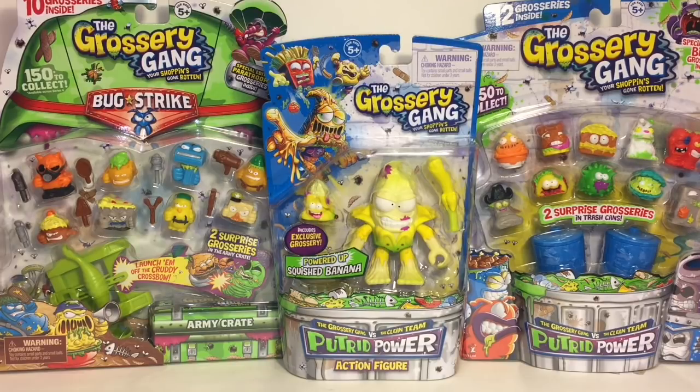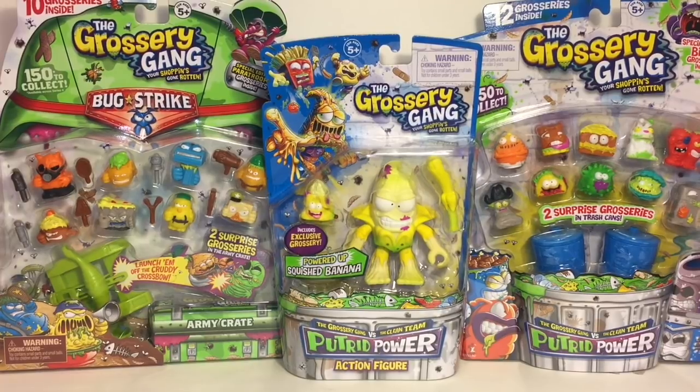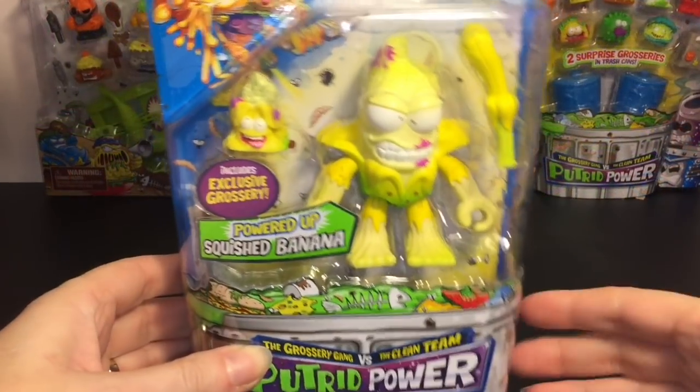Welcome to the Mini Toy Love channel! Today I bring you a bunch of gross toys with the Grocery Gang. I have the super cool Squish Banana action figure to unbox, as well as some of the new Bug Strike Grocery Gangs from Series 4 — you get 10 in that pack plus a cool little crossbow launcher — and then I rounded it off with a Series 3 12-pack. Lots of cool gross toys, let's get started!